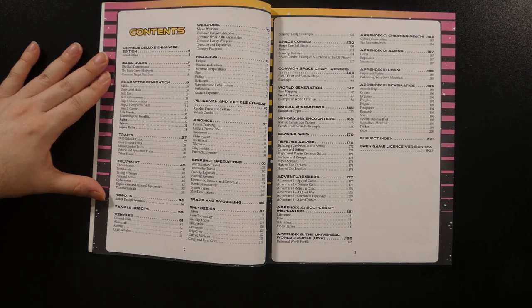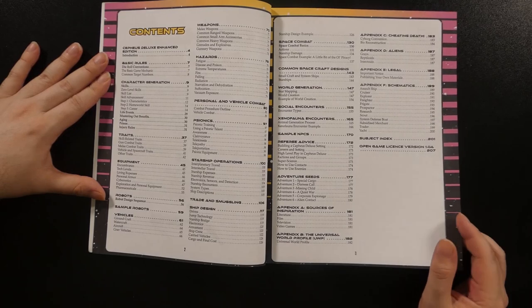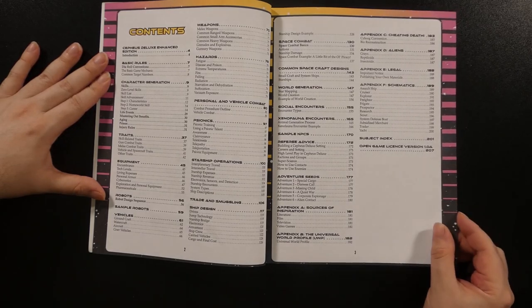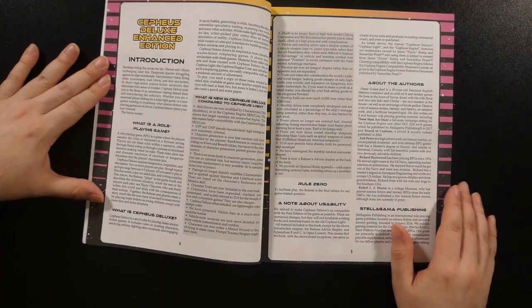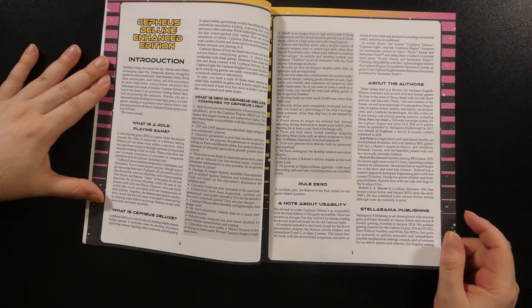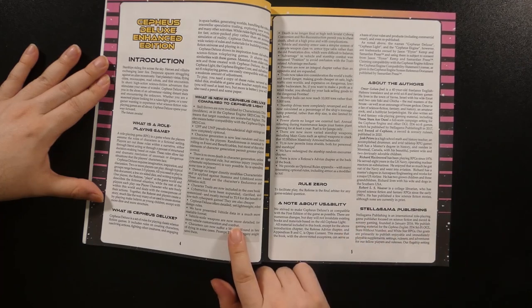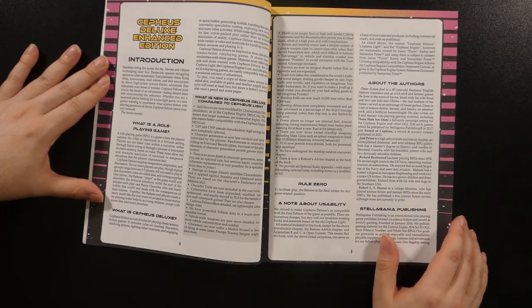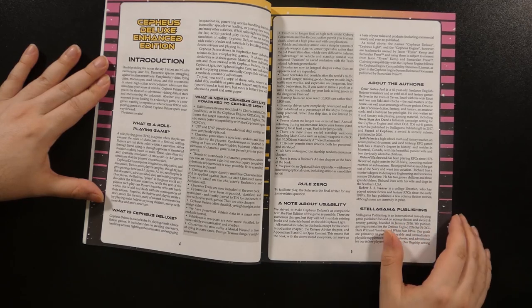Now I'll cover what I can in more detail, but I'm going to try to get through this a little bit quicker than usual since this is mostly a revision of something I've already reviewed. After the table of contents, we dive right into the introduction, which gives a quick overview of RPGs in general and Cepheus Deluxe as a classic sci-fi RPG. There's a helpful sidebar that details the differences between the Cepheus Deluxe Edition and the Cepheus Lite available separately, a more stripped-down product which I have also reviewed in the past.